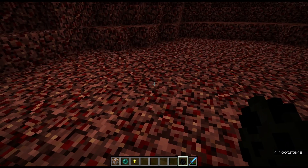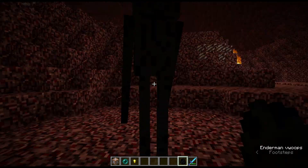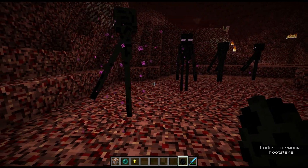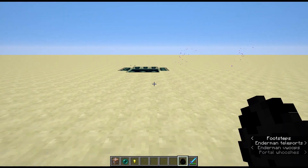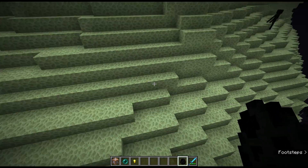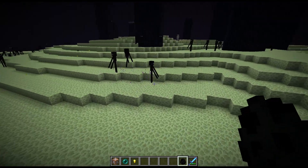So here in the Nether — there you are, placed instantly — they're holding the mythical, magical, invisible item. There's a bunch of them there, and you can see they're all holding things.